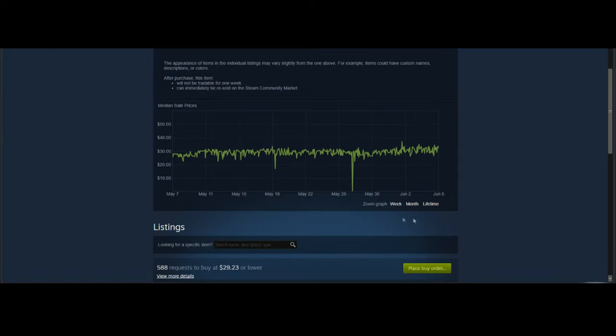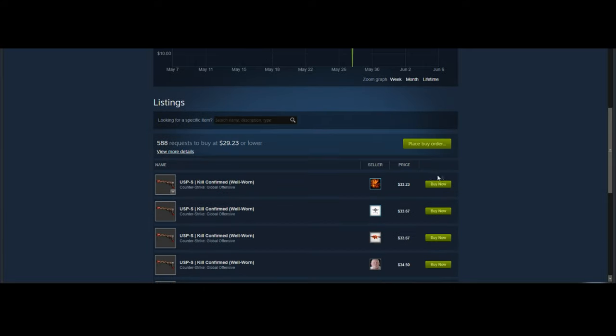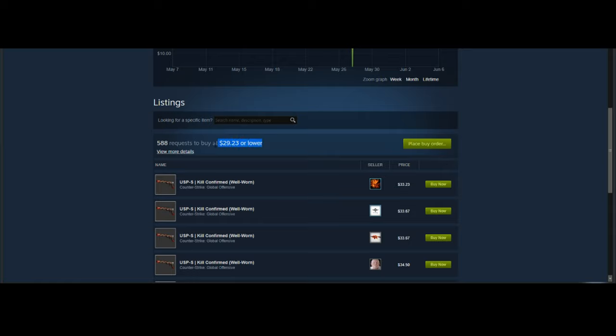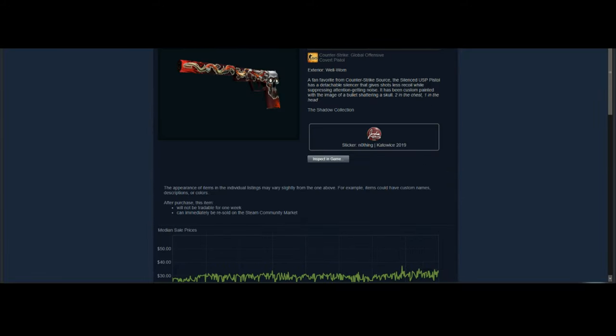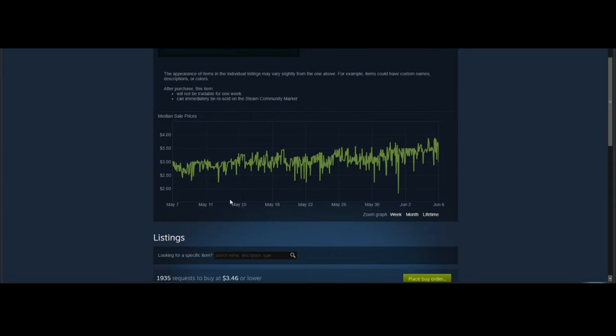At around the $30 price point we have the USP-S Kill Confirmed. You can actually get it from around $30 to $40, and I definitely think it's going to drop down to around the $25 area — maybe even lower — for the Steam Summer Sale. It has a lower volume but it's a very highly sought-after skin, so it will still see a price drop when people want to sell it to buy games.